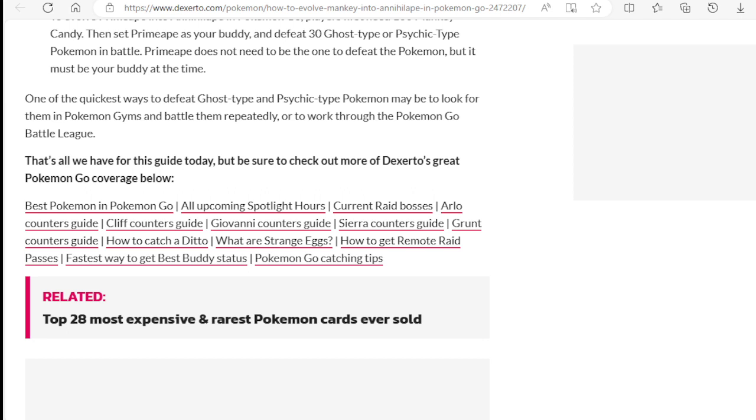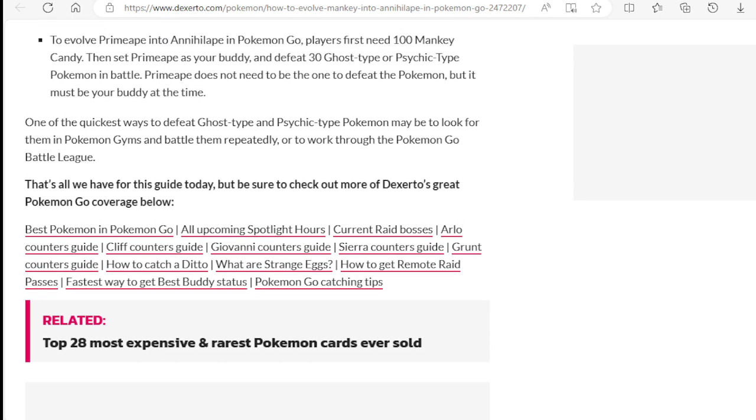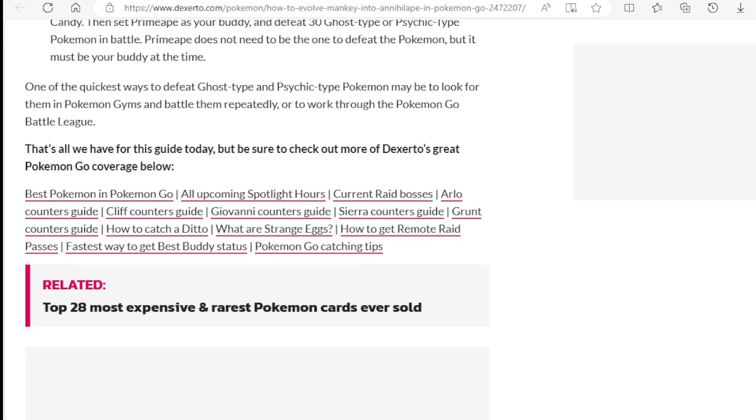If you go through the gym route, you don't have to worry about shields — that's one benefit. You can go two routes: the Battle League or looking for Ghost-types and Psychic-types in gyms. I was hoping you can do it through PvE as well — basically battle anybody that you want without going to the Battle League. I'm not 100% sure, so I would say check for yourself just to make sure.